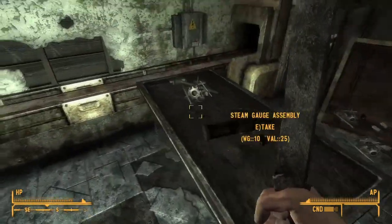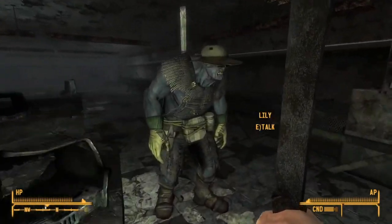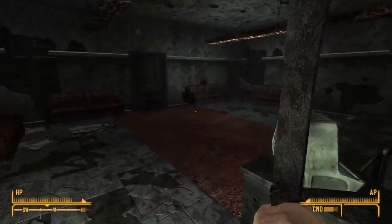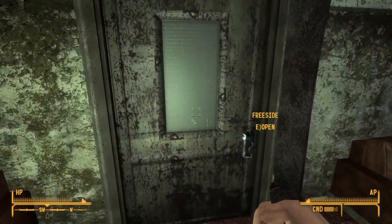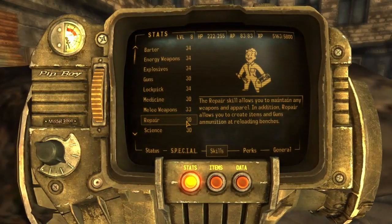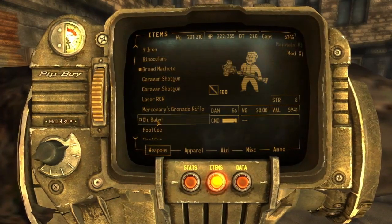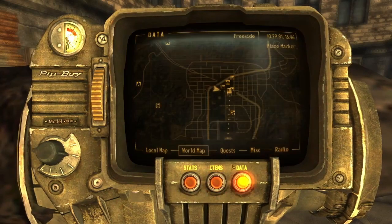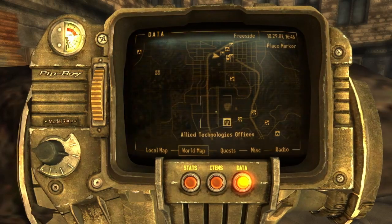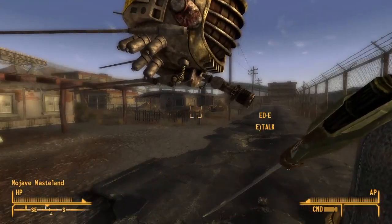I've got everything I need from here. This is by the way a very good place for picking up scrap metal if you need it. I think that is all the stuff I wanted to backtrack for at this stage - picked up quite a decent little collection of skill books. We're going to go to Camp McCarran, because I think Camp McCarran is going to be a great spot for playing the old game that we do not call by its name.